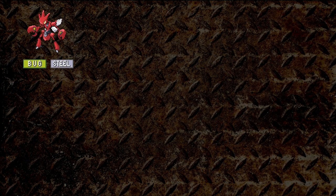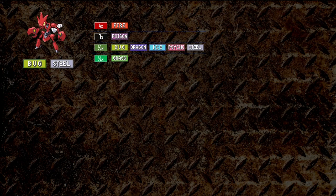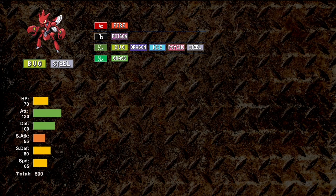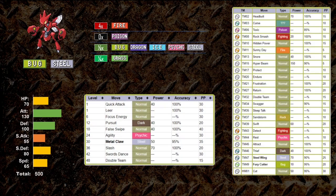Looking at Scizor, it has a Bug and Steel type. It's a better defensive combination than Scyther, but Scizor cannot handle Fire moves at all. Moving to stats, Scizor has an excellent 130 base attack and 100 base defense, but a slower 65 base speed with the same base stat total of 500. I have a feeling that lower base speed is going to be troublesome. For moves, Scizor mirrors Scyther.